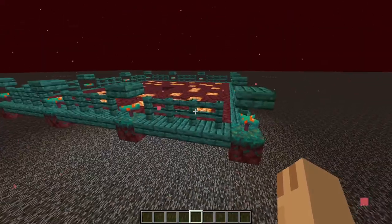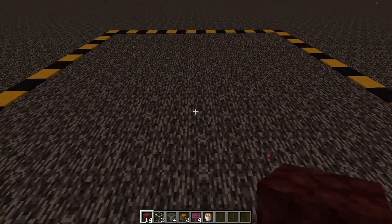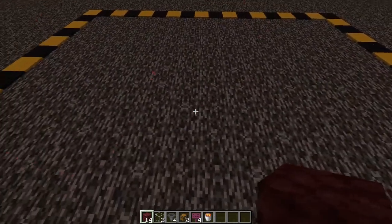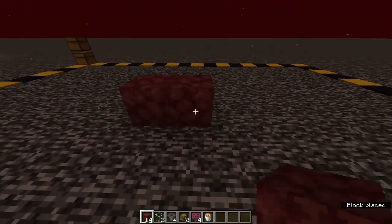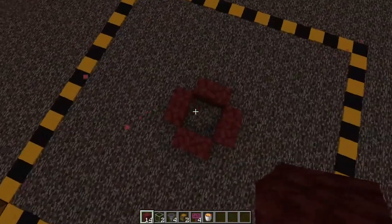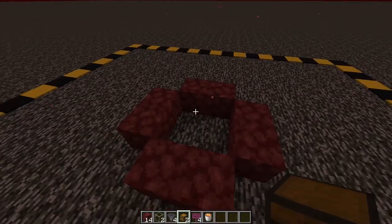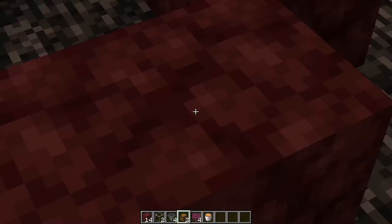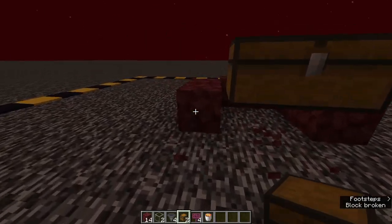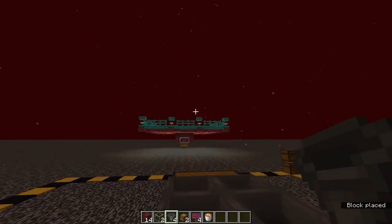After gathering all materials, start building the kill chamber. Go to the exact middle of your 16 by 16 area and mark it. Build up from the bedrock ceiling one block and place a double chest there. Remove any temporary blocks around it. Then place 4 hoppers running into the back of the chest in whatever arrangement you prefer.